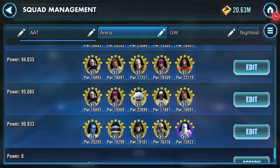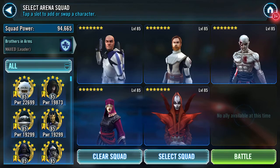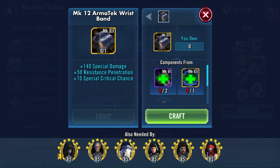Good afternoon YouTube. I'm going into an arena battle. I'm going to select this squad and edit it slightly — I'm going to drop out Old Ben and bring in Scion, partly for the galactic power and partly through curiosity.